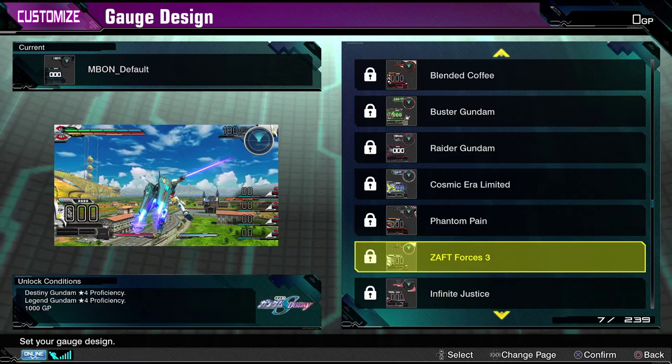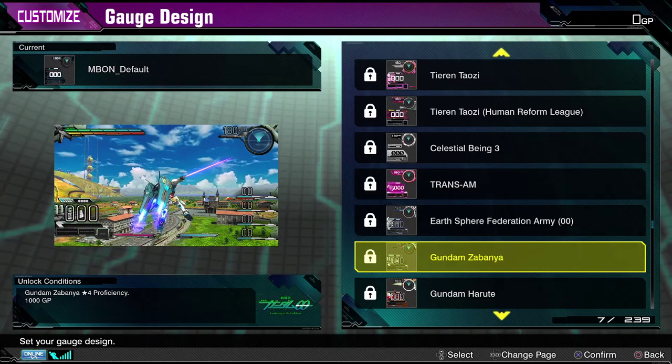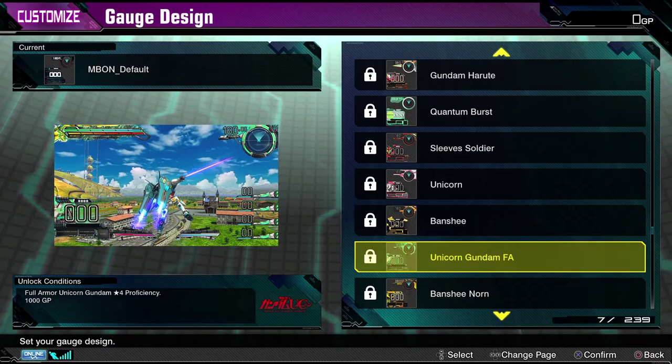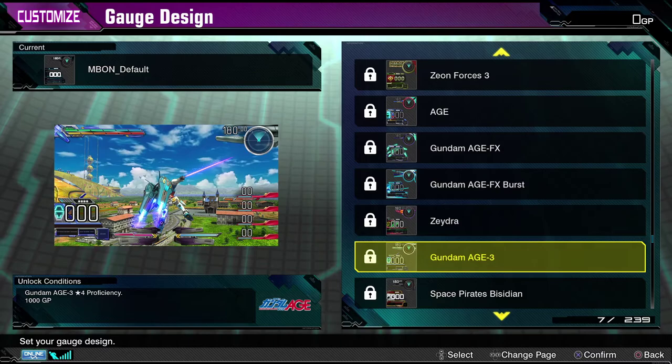We still have a lot more of these to go through, and I've kind of run out of things to say, but I really am stoked for this game. Gotta play it for a while. Gotta unlock all this stuff. And I hope that all of you will bear with us as we make a ton of videos about this game. Zeon Forces, 1,000 GP — looks really cool. I do wish there was a way to sort this page, just by unlock conditions, because I can see it being really annoying to try and find a particular one.